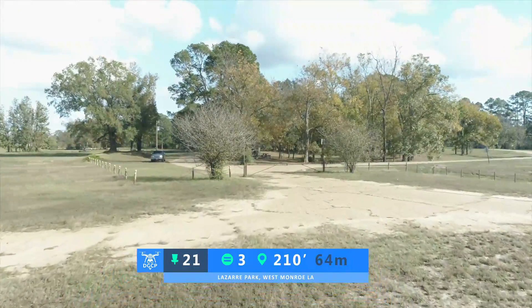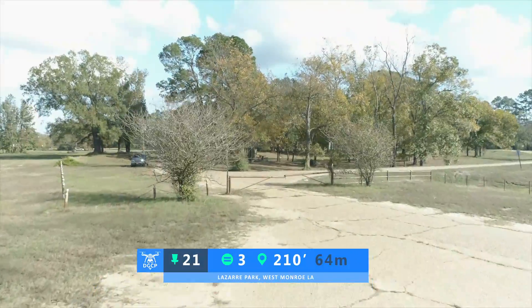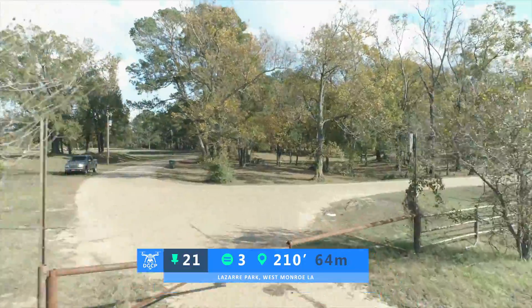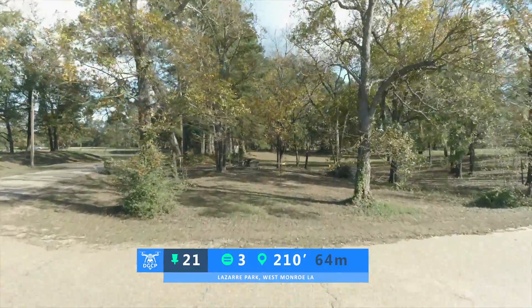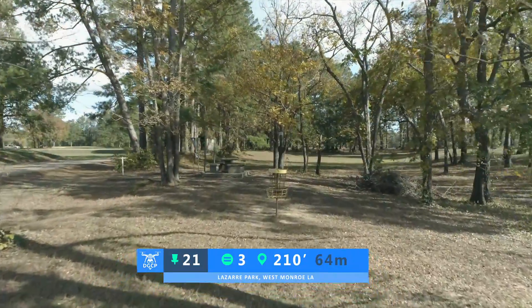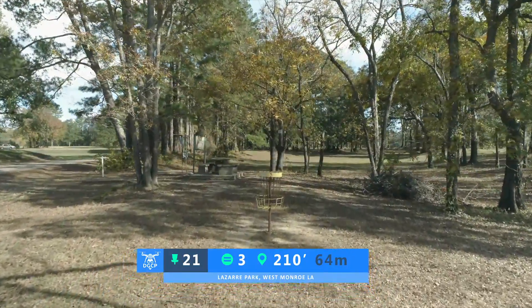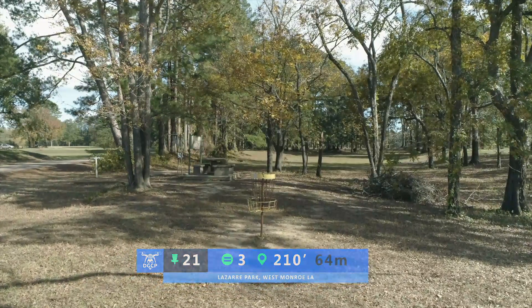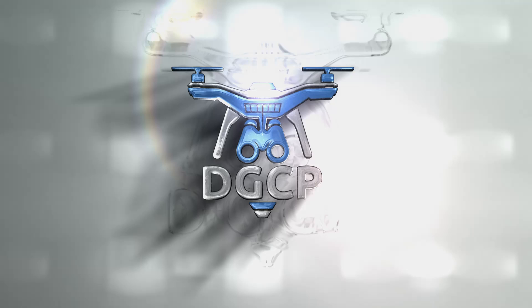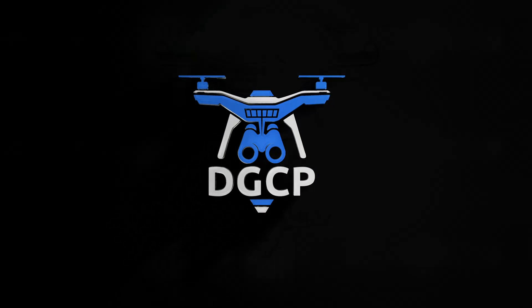Hole number 21 is a par 3, 210 feet. This will be played as an island hole, so if you do not land on the island, you will proceed to the drop zone and continue throwing there until you make the island. Great hole to end on, great hole to start on. Love this course — hopefully you enjoyed the preview. Have a great tournament. See ya!